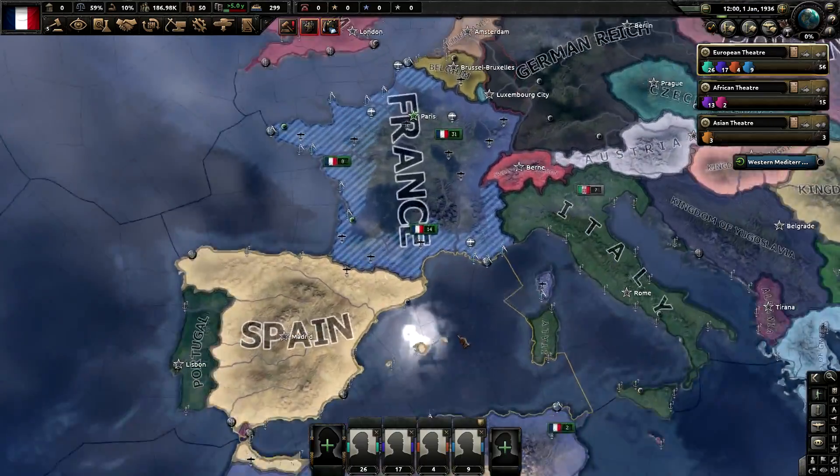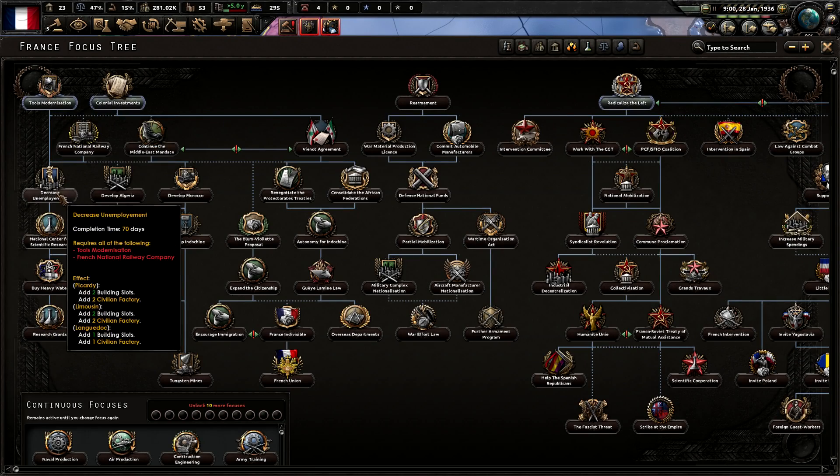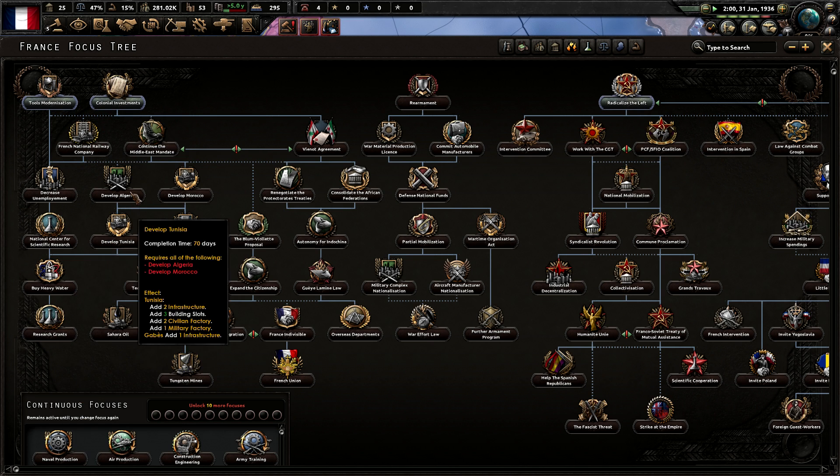I'm all prepared, got my boys all set up, just no generals yet. Now it's time for the long wait. You just get a big pile of free factories and research slots just down this tree. That's really good. I can just get two full research slots on this. Damn.